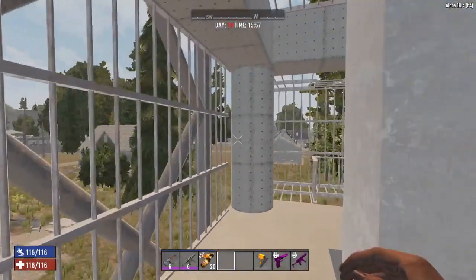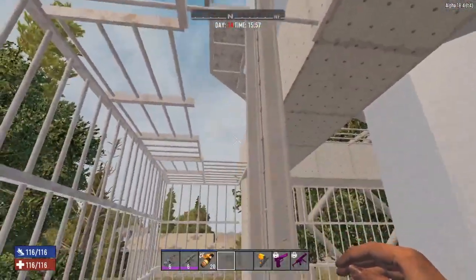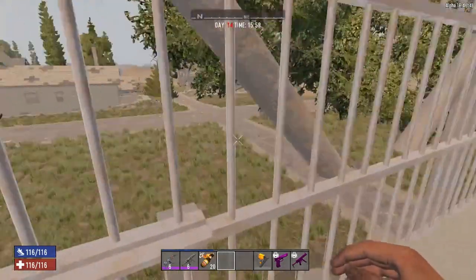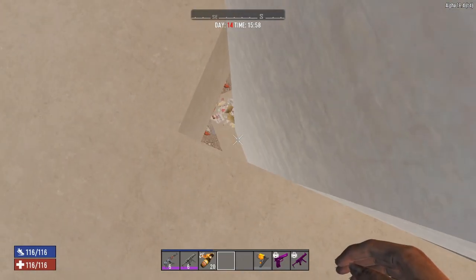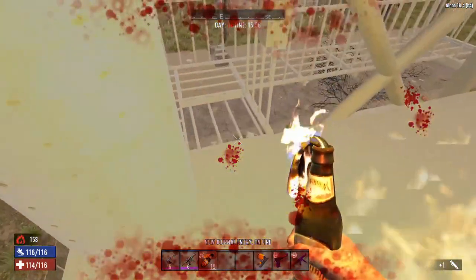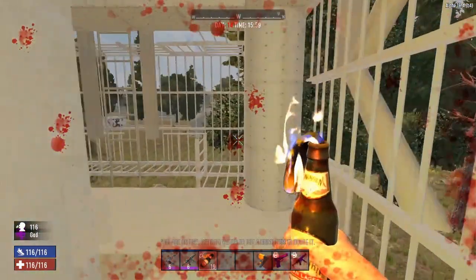We've got walls here so no birds can swoop down. The chances of a bird getting in there are slim, but if they do, be ready. You can see all around and shoot down in here. If they're beating on the wall you might be able to get a Molotov in — nope, you cannot get a Molotov down in there, keep that in mind.